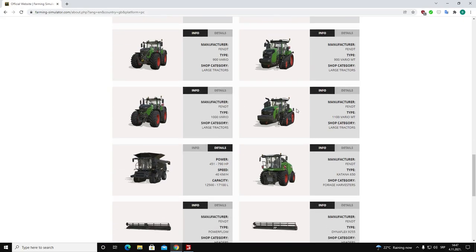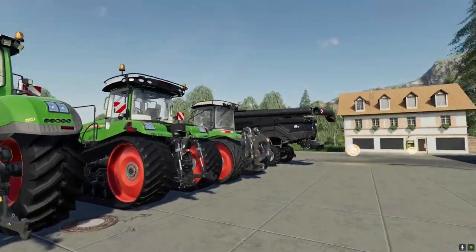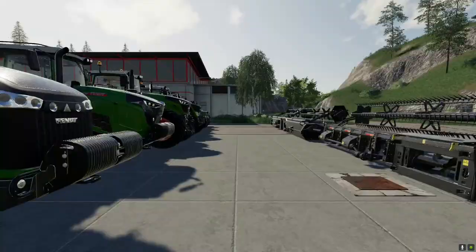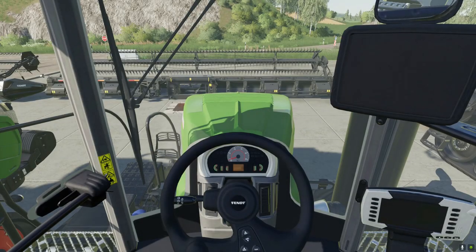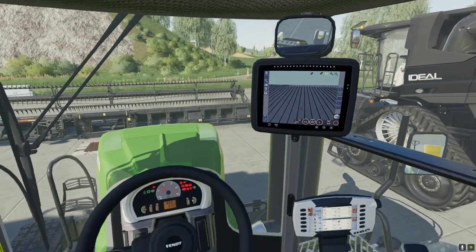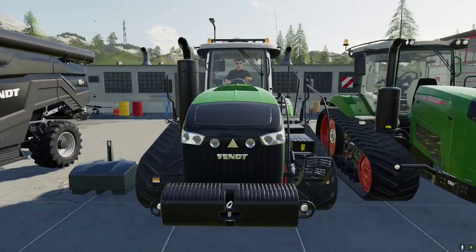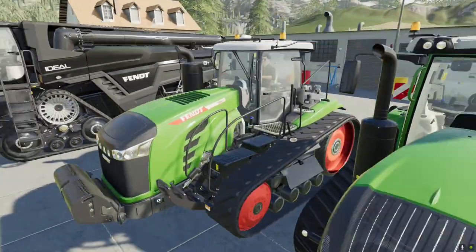Moving on to the biggest machine — the FANT 1100 Vario MT, a large tractor with 511 to 673 horsepower and a maximum speed of 40 kilometers per hour. This is a really beautiful tracked tractor with a great sound, and it will be much better in the new Farming Simulator.